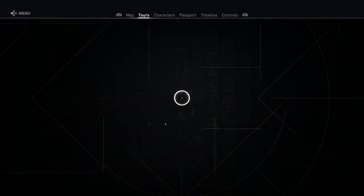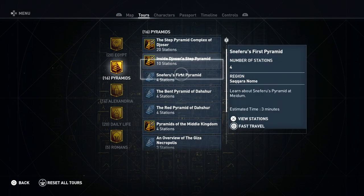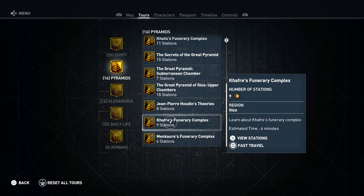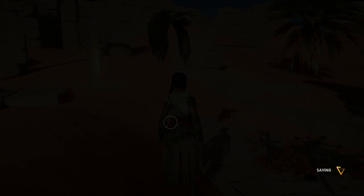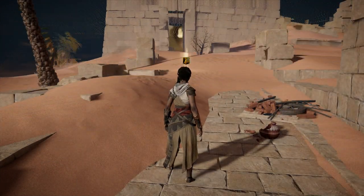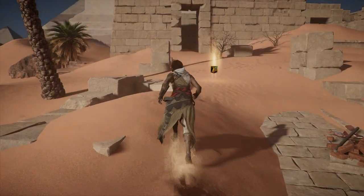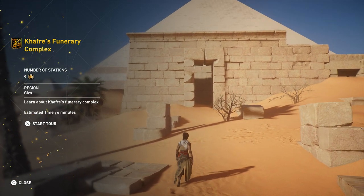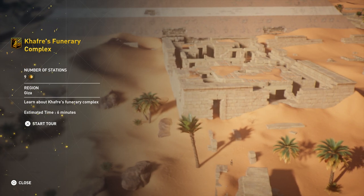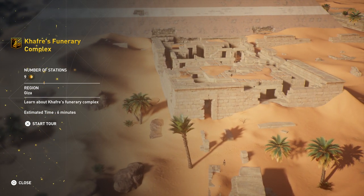And this one is in the Pyramids category. Now you'll see here it's already shown as completed — that's because I had a recording go wrong. We haven't actually shown this one yet. Khafre's Funerary Complex. Number of stations is nine. Learn about Khafre's Funerary Complex. Estimated time is six minutes.